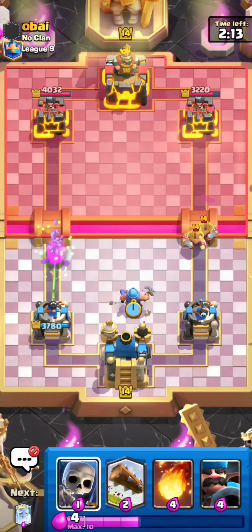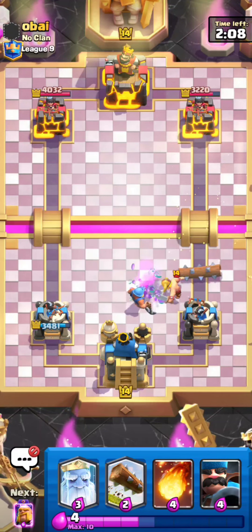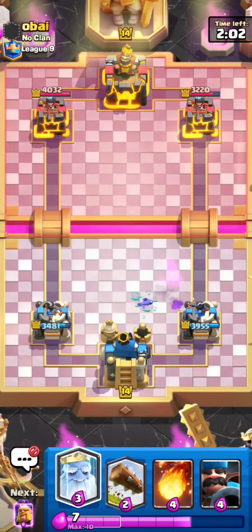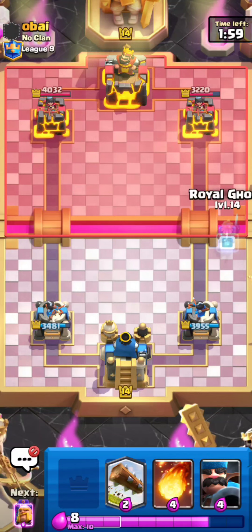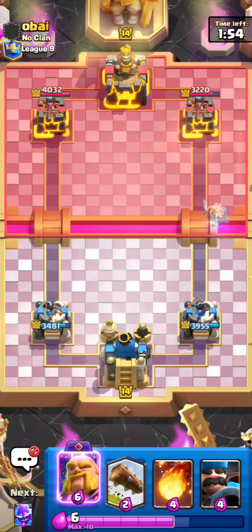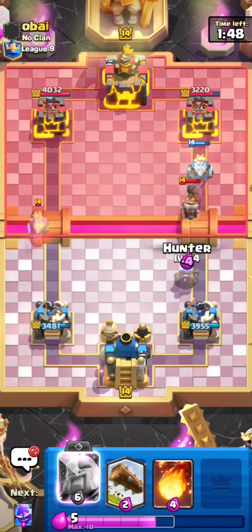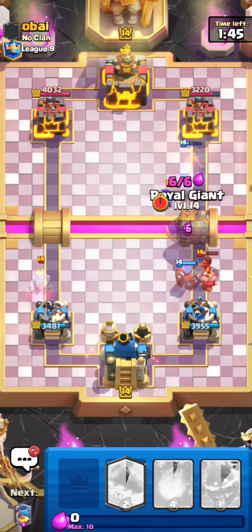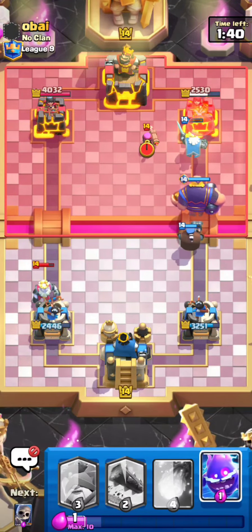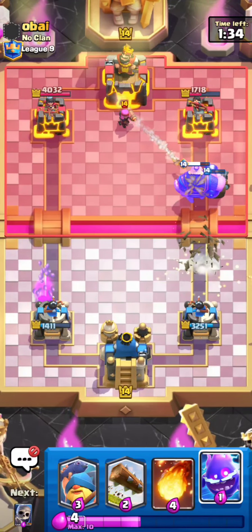I should only take one Queen shot — I'll go for my Fisherman plus some Skeletons to kite these Elite Barbarians. That was a pretty bad Log on his end. Everything is looking solid and I'm tempted to go for a Ghost at the bridge because he really does not have a good cycle — he just used Elite Barbarians. He has a Ram Rider — that is exactly what I'm talking about: he had a really awkward hand. I'm actually going to eat this entire Royal Ghost damage because he played eight Elixir with the Royal Ghost plus Ram Rider.